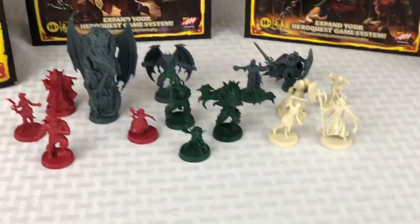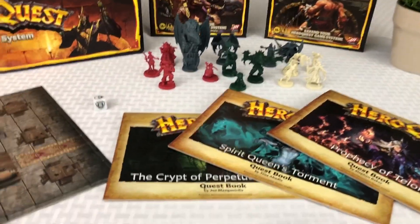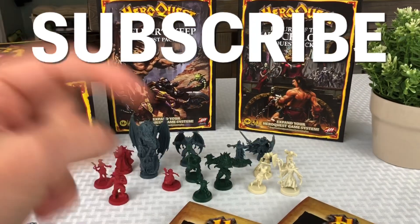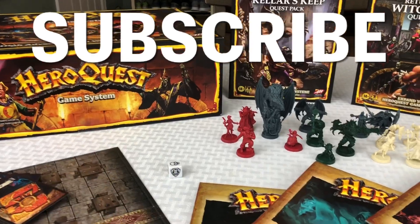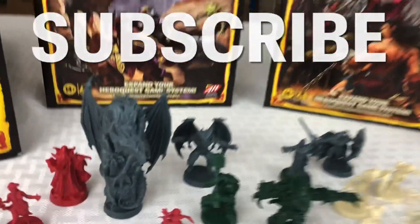Here is everything on the table so you can take a quick glance at it all again. You got your miniatures, you got some dice, you got your quest books, you got your cards, you got your tiles — definitely your money's worth. That'll be the end of this video. Don't forget to check out those videos; I'll put them in the description below. Please also subscribe, hit that little thumbs up button, do all that fun stuff — it really helps out. Thanks for watching, have a good one.